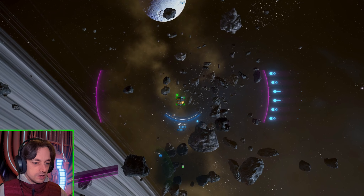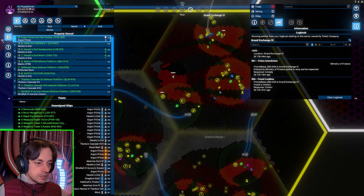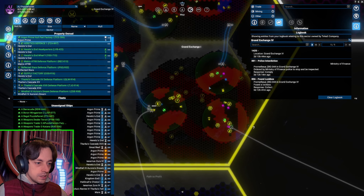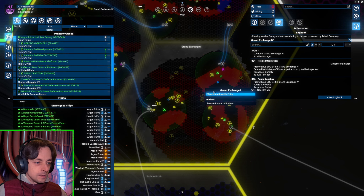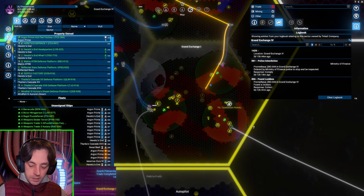We have failed in our attempts to find something here, so let's go over to another sector. There's a patrol destroyer — that's just a normal one, not a bad one. I need to put more satellites around these sectors because it's clear I haven't got enough coverage.